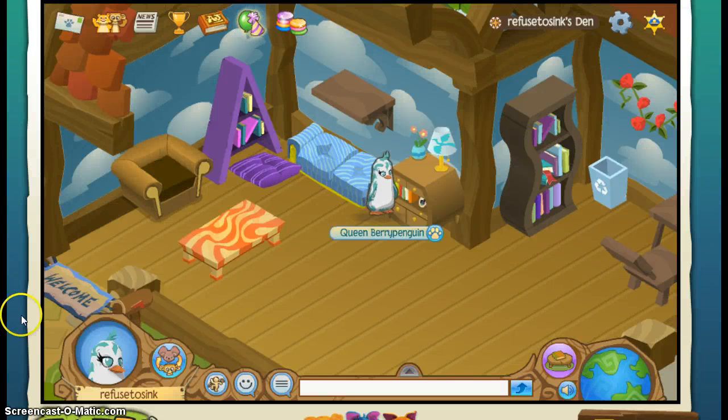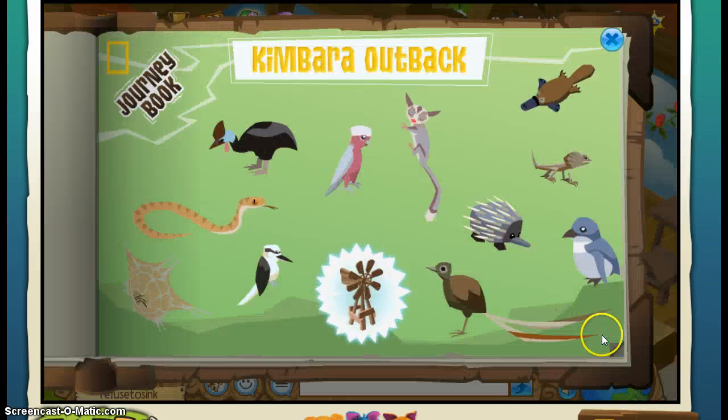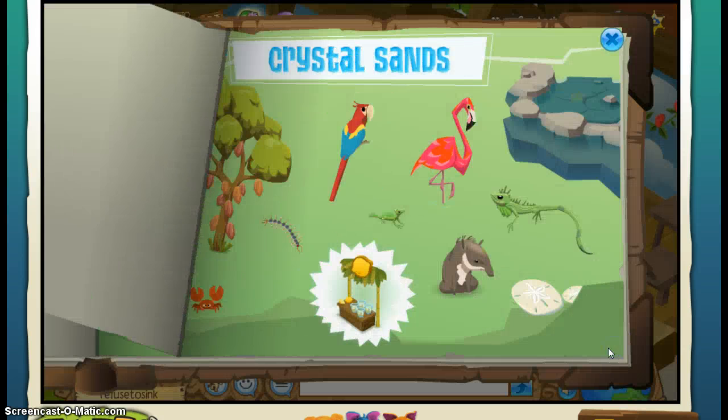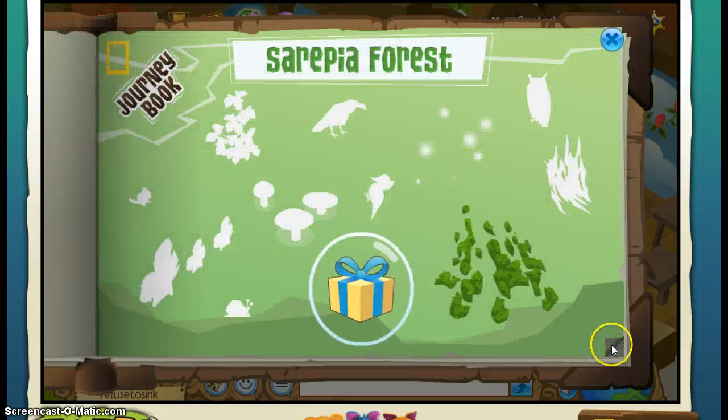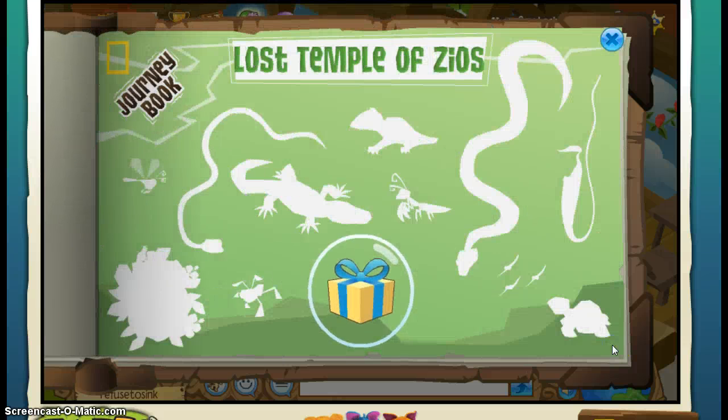Hi guys! In this video, I will be showing you how to collect all the items for your journey book. Today we will be doing a specific one, which is the Lost Temple of Zios. Let me get you to the page so you can see what we need. Alright, so this is the page and we will be looking for all these items. Let's get to it.